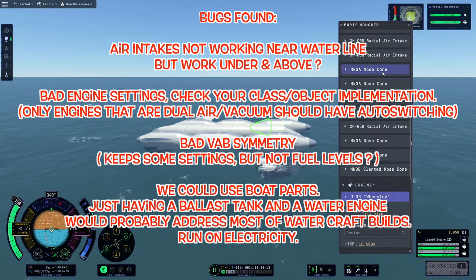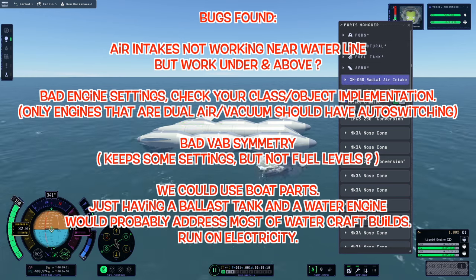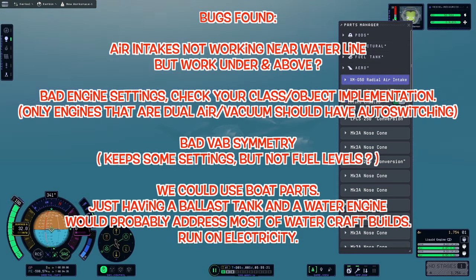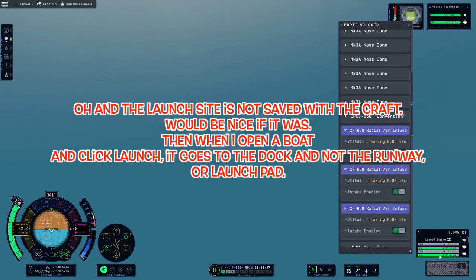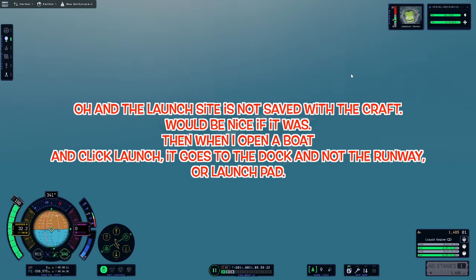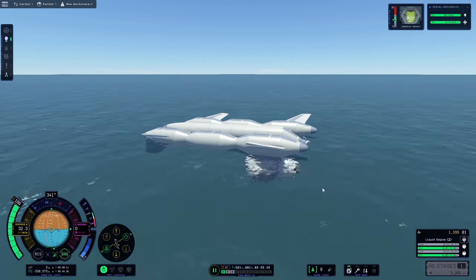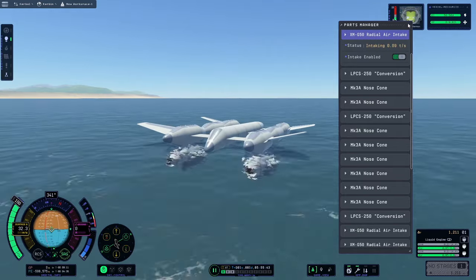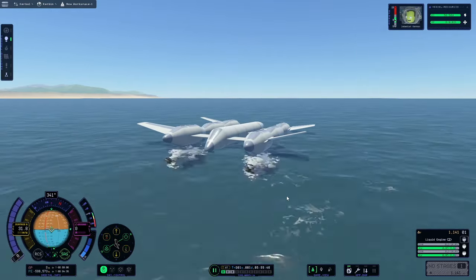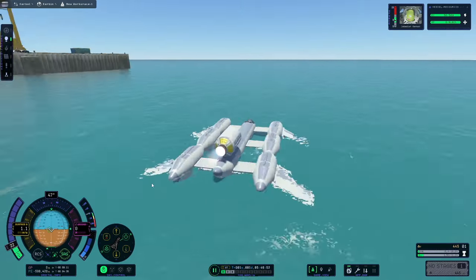Maybe if we are trying to make the air-breathing engines not work under the water, providing actual water engines would help — like a motorboat outboard engine that can turn left and right, basically like thrust vectoring. Maybe small, medium, and large outboard motors for any of our craft. And for submarines, something like a ballast tank would work really well — basically a mass range we can set during play to simulate pumping water out and filling it with air or vice versa. A couple of parts like this would just be really helpful.